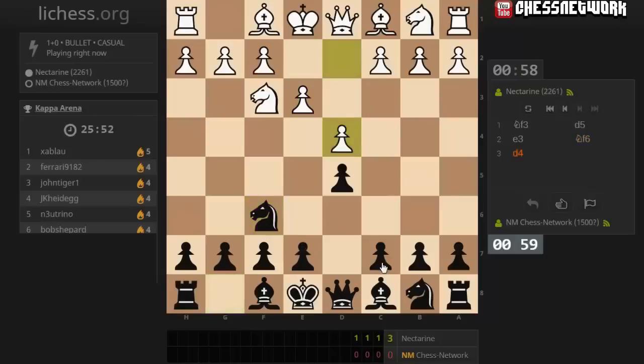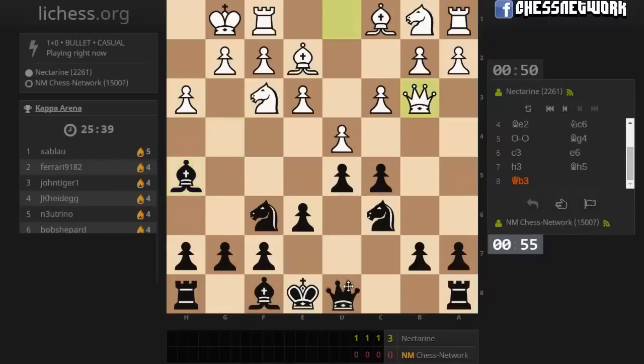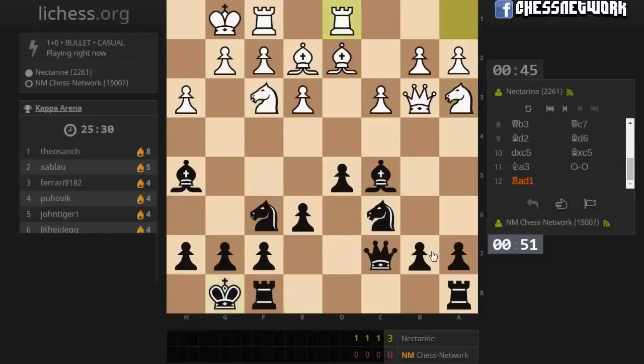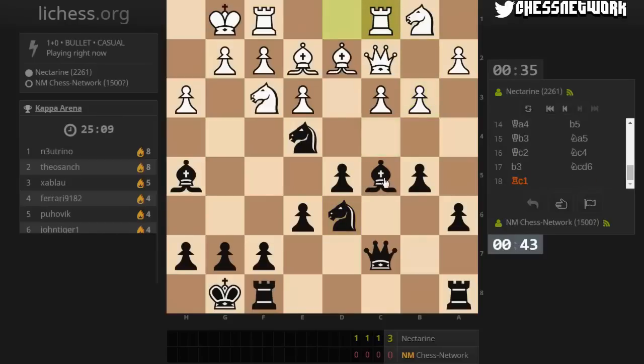Okay let's roll — so far tough pairings, Ferrari and this guy. I like my position. I know I had juicy stuff I was missing — all the juiciness. I have a two-to-one majority in the center, wonderful. What are you going to do with it though? Improve your knight position — get b5 in, squeeze the queenside, grab some space, gain a tempo against the queen. I don't want to trade, I have more space. Let's get here, seven second lead — I had a lead the last time I played him, still didn't work out well.